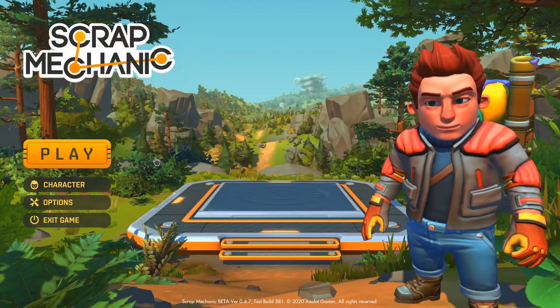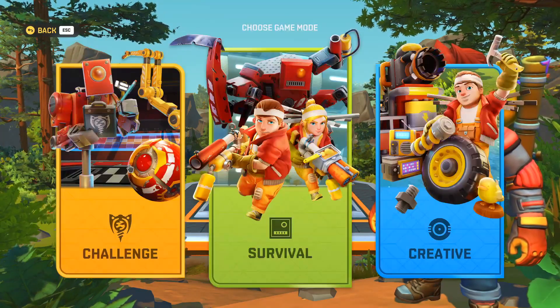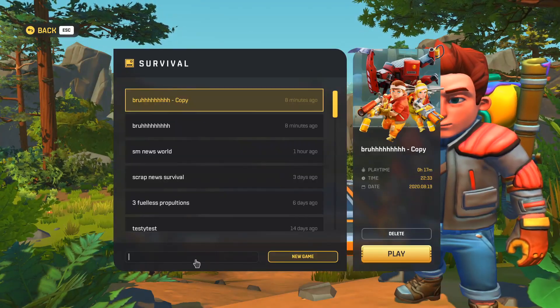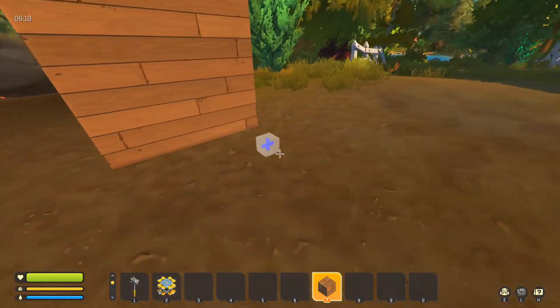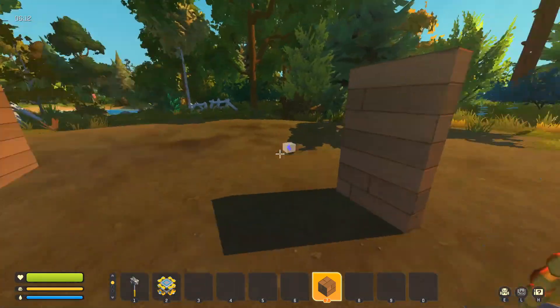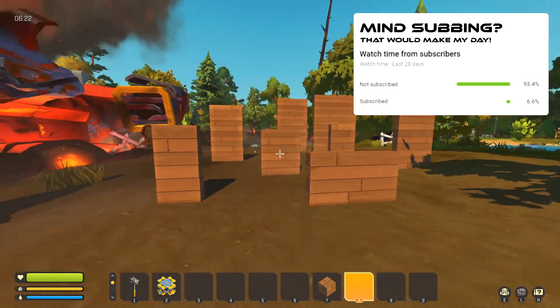First of all, I'm going to create a survival and a creative world, and then I'm going to show you how to backup them. Let's create a survival one first. We are now in the world. I'm going to place a few things at spawn at random so that we can see if the backup was successful or not. I think this is fine.